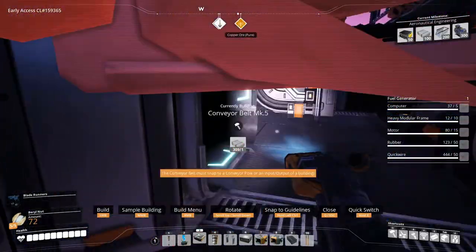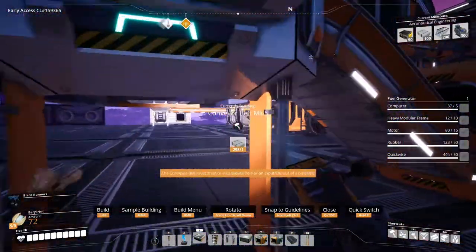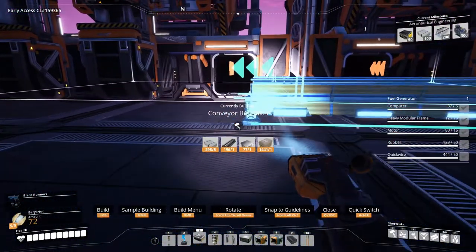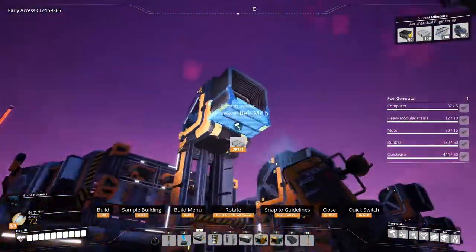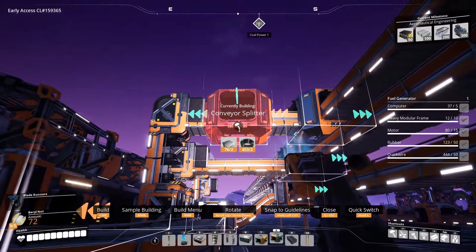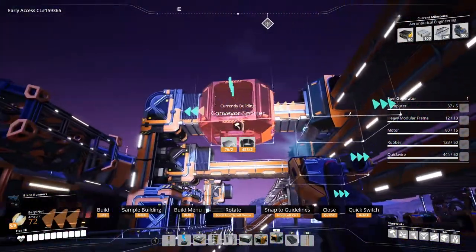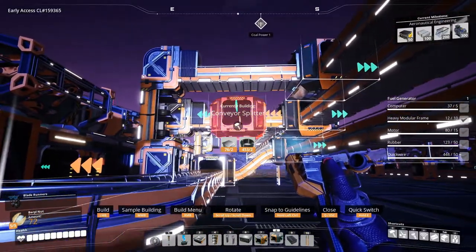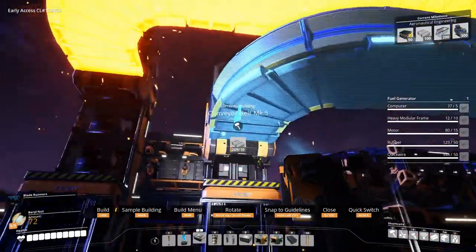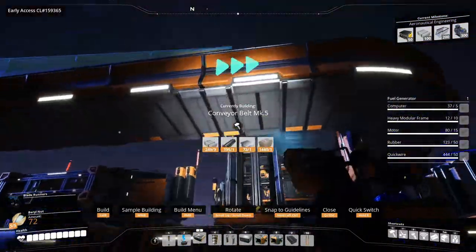This goes in there — need two and this will go in here. We'll connect this over here, this over here, and then we'll have splitters. Turn of the belt is too sharp, I guess there is a bit of a curve here. So we'll have to do this and this — so this can go in here, this here, this here, and this has to jump and feed into here.